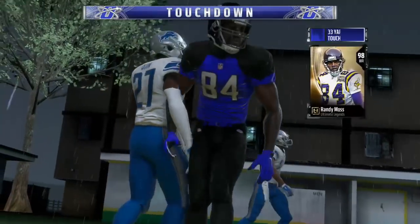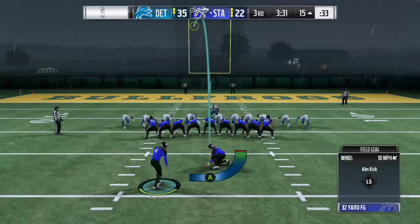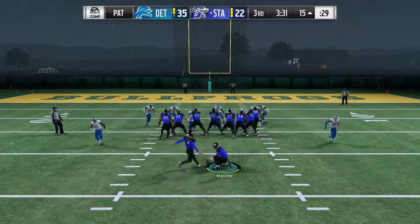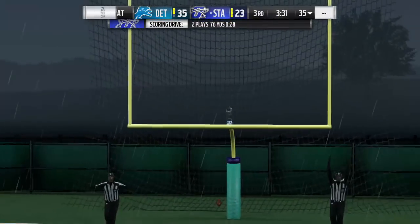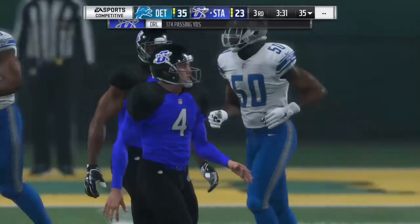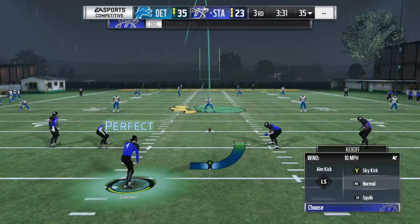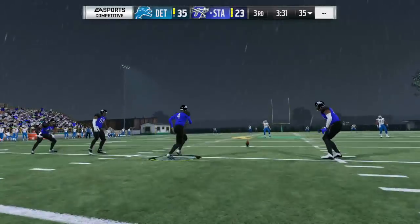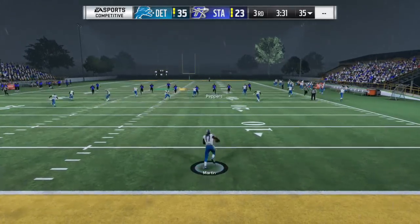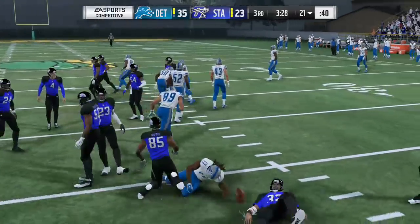So we're in. One thing I miss about Calvin Johnson is he's a lot better after the catch. I find Randy Moss goes down really quick after he catches the ball. So we're going to kick it deep here. Use the dome, as I said, to get rid of the rain — I just like to make things more difficult on myself.